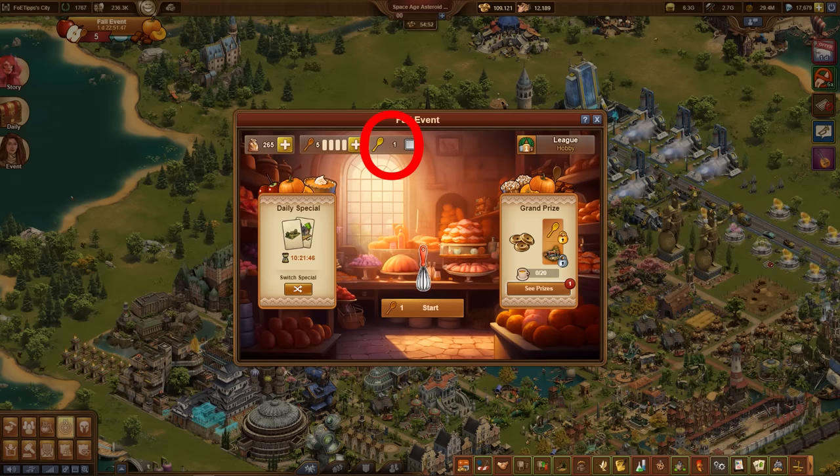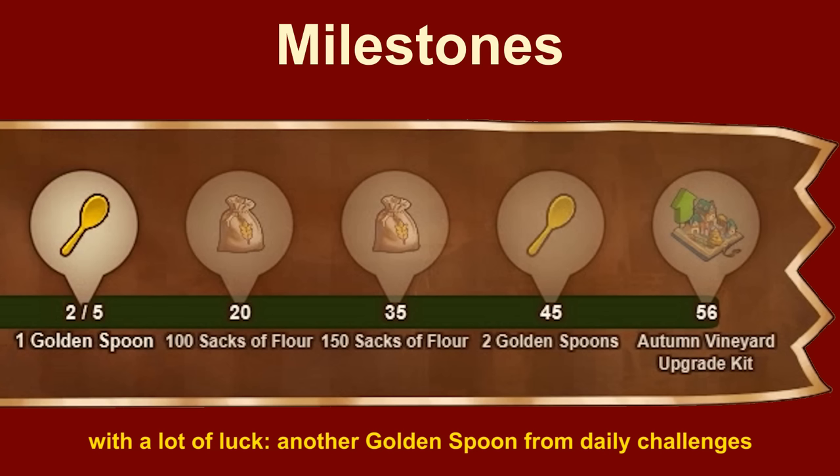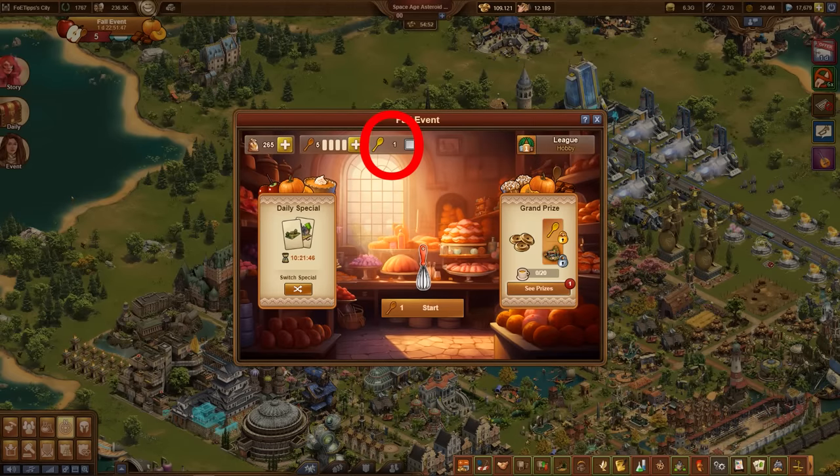Then there is the golden spoon. You get 3 of them from quest series milestones. When you activate a golden spoon, you can play against time for 5 minutes. In these 5 minutes you can start as many minigames as you want without using up any wooden spoons. This can give you quite significant progress.